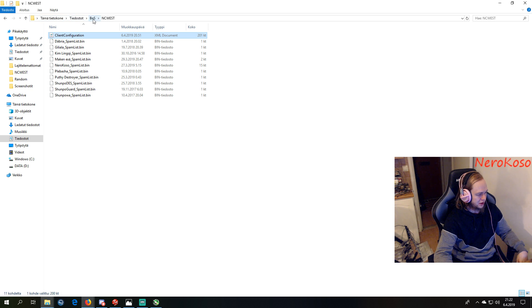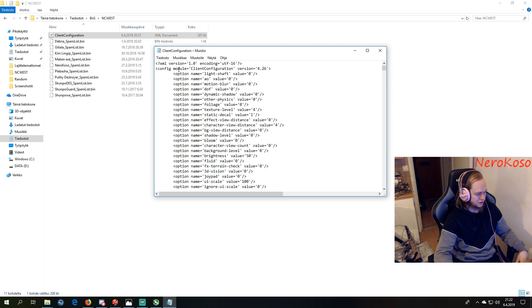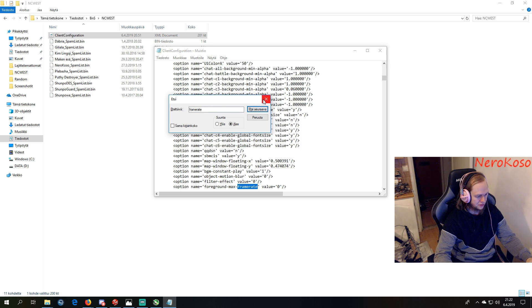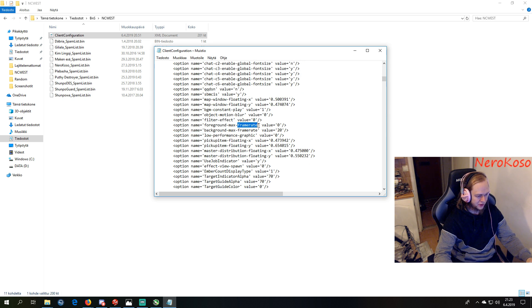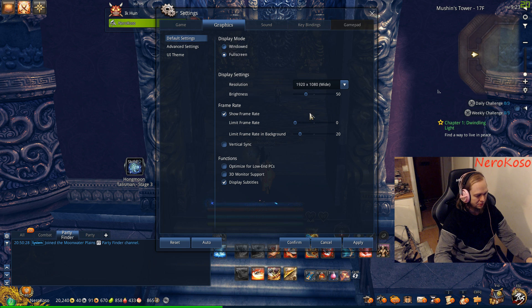It's a really easy thing to do. Just close your game and go into your files: BNS NC West. There should be a client configuration file — open it with Notepad, hit Ctrl+F, type in 'frame rate,' find that entry, and type 0. Remember to save the file. Once you do that, you have unlimited FPS.